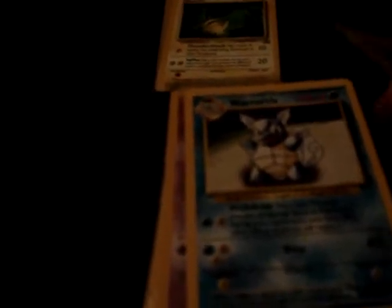The original base set: holo Gyarados and the rares — a few Computer Searches, a Clefairy Doll, a Pokémon Breeder, Pokémon Trader, Super Energy Removal, and Electabuzz. All of the rest are commons and uncommons.